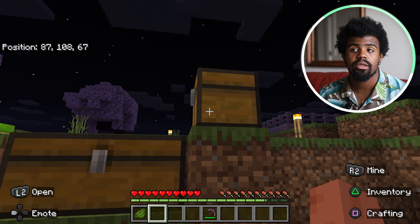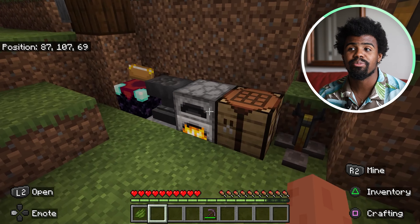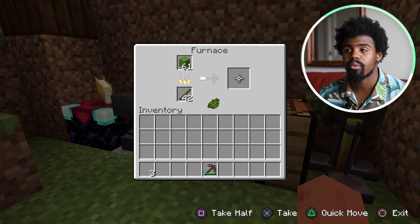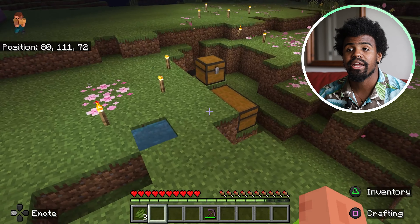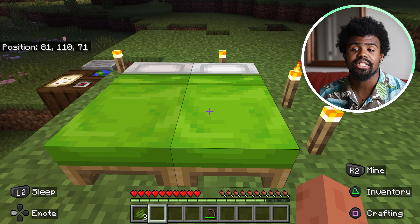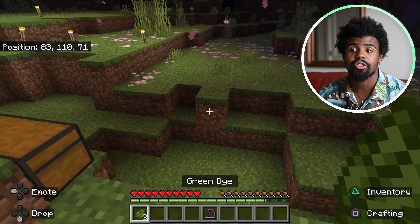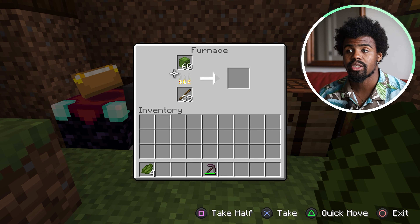Do I have any glass even maybe? I'm out of sheep wool and glass. But I've done it before — I have a video on staining glass as well as dyeing a bed to have a certain color. So here I use the sea pickle to make the lime green dye. So this is just going to be a darker green. Really simple and easy way to turn cactus into green dye.